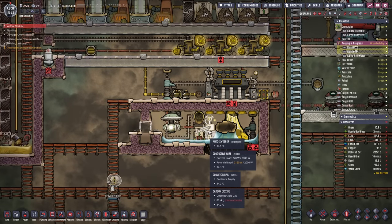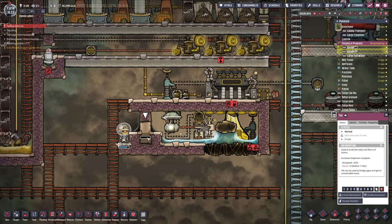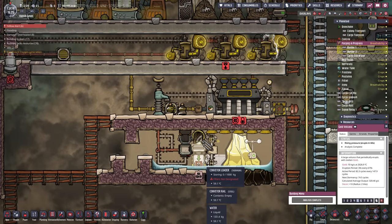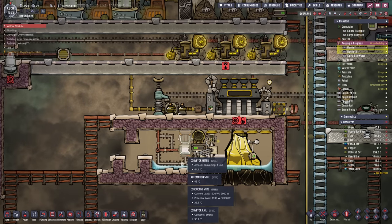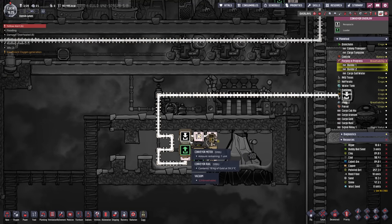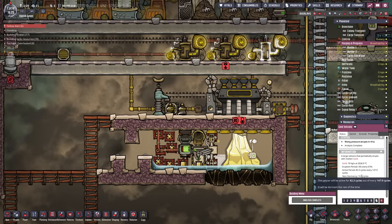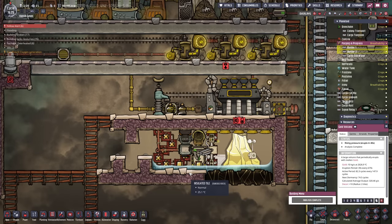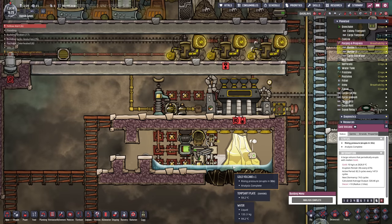All we gotta do is seal this area up and let the volcano turn this all to steam. This is going to be incredibly simple — we're using the conveyor meter because it simplifies things. We grab refined metals, stick in gold, and that picks it up and slowly meters it across the line — only one kilo comes out per second. This thing outputs about a third of a kilo per second on average so we're taking it three times faster, but as long as it's metered to one kilo it should be fine.